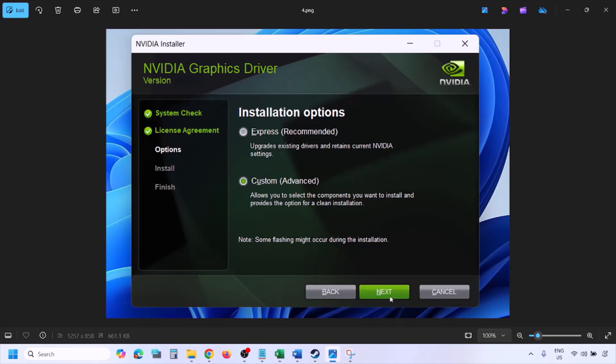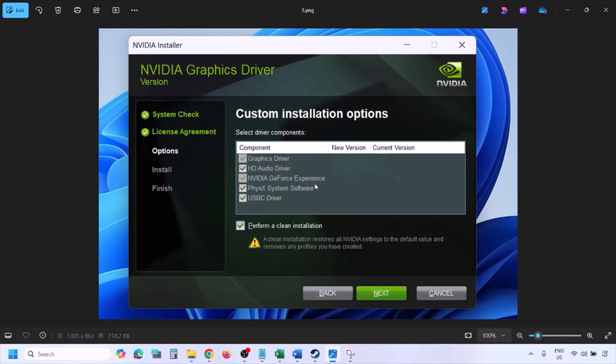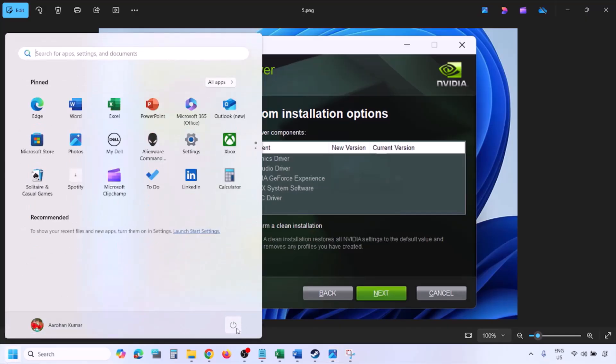Select the Custom option — by default Express would be selected, so make sure you select Custom. Click on Next. On the next screen, put a check on the box which says 'Perform a Clean Installation.' Make sure you check that option, then click on Next and let the installation complete. Once the installation is complete, restart your computer, and after the system restart launch the game.